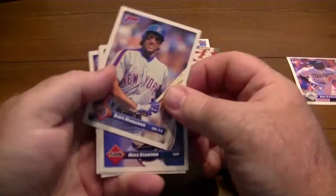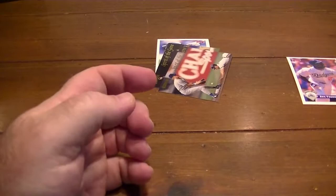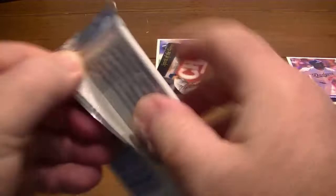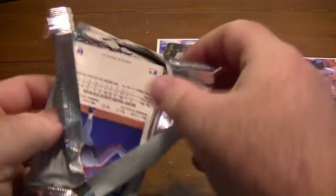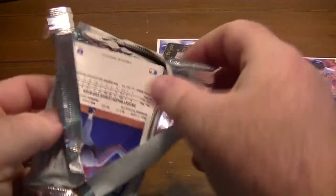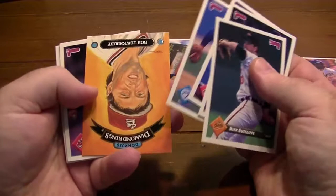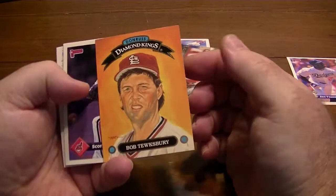Dave Magadan — University of Alabama graduate. Dave Magadan was one of those players that played for the Mets and had a good average while he was playing. I'm not sure what really happened to him — if he got injured or what, he just kind of faded away. King Ortiz — a Diamond King coming up. Bob Tewksbury. I like these Diamond Kings; they've got more color to them and everything.